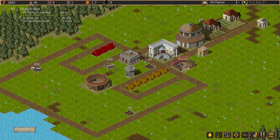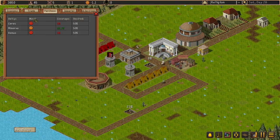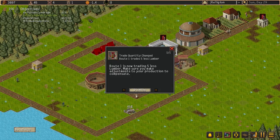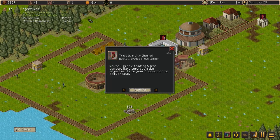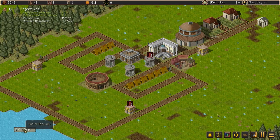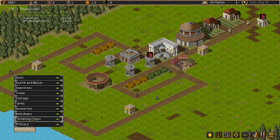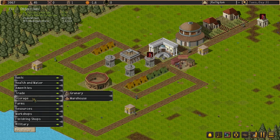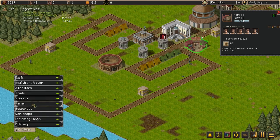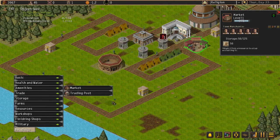Our population is growing. We need more religious coverage. Route one trading is now trading. Five less lumber — make sure you make adjustments to production to compensate. I need to increase our population. Finishing shops, workshops, resources, storage, trade — do we have a trading post? That's a market. I want to get a trading post down.